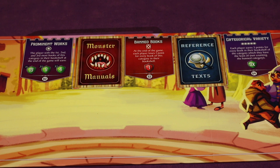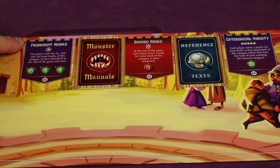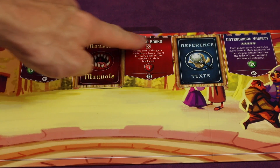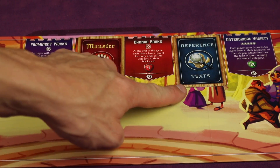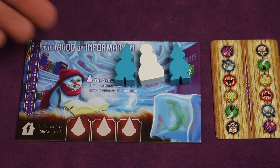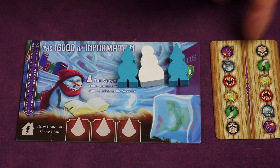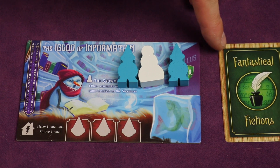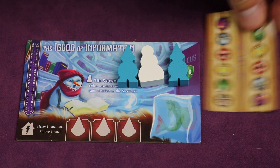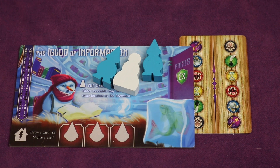Randomly at the beginning of the game, two of those book types are placed on the main board. One will be prominent works — whoever has the most of these books at the end gets 15 points, 9 for second place, 4 for third. One type will randomly be banned books, worth minus one point each. Each player also secretly gets a library focus card — for example, mine is Fantastical Fictions — and those books are worth two points apiece at the end.